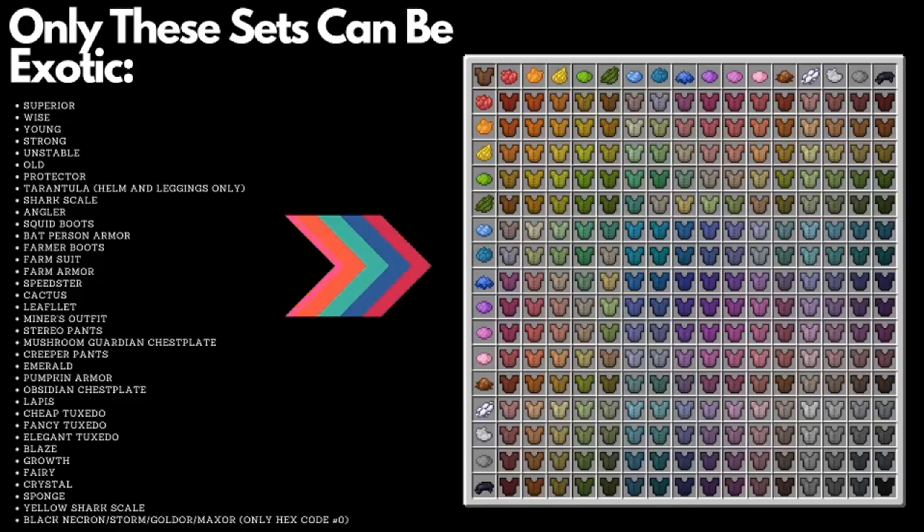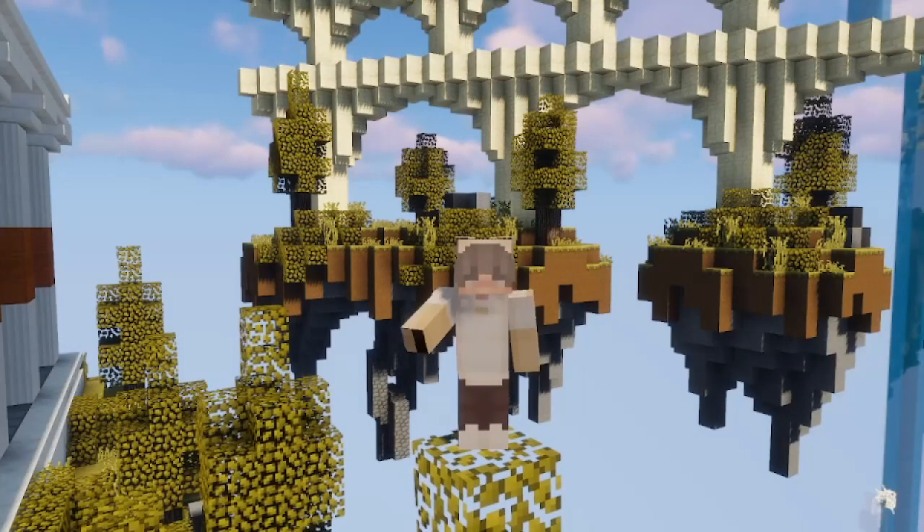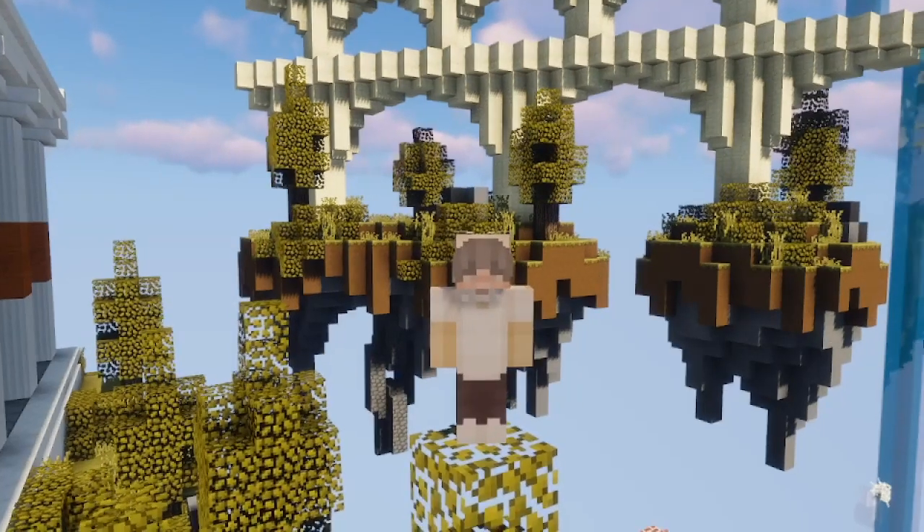Here is a list of all the sets in the game that can possibly be exotic. It's important to mention that shark scale, black necron, gold ore, storm, and max ore are also considered exotic due to a bug in their crafting that was around for a short period of time.